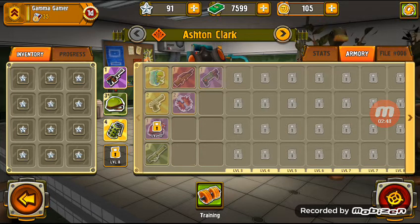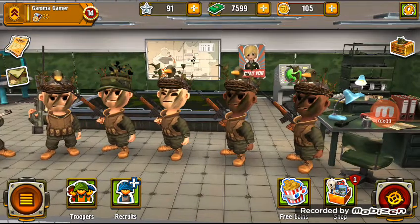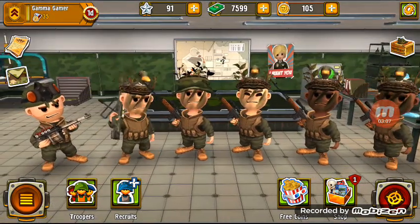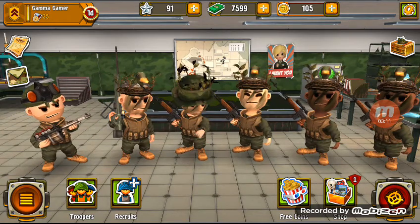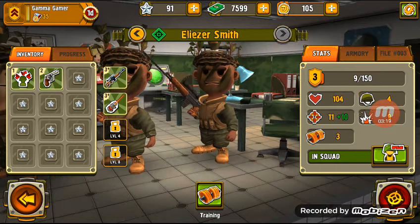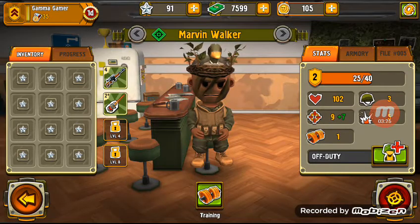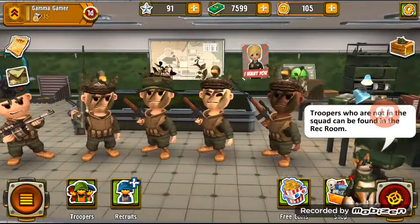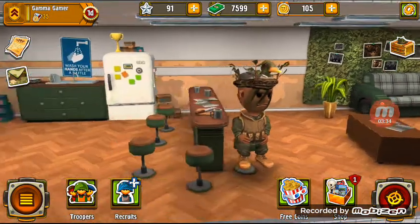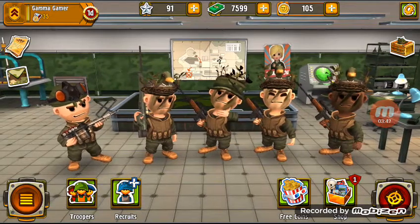Now that that's all over with, we can continue with the mission. We have our troopers, and I was actually thinking, because I have my account connected to Facebook on this, I probably could just take out a sniper and then recruit my guy into it. So what I was thinking, we could just take out my lowest, which is him right here. Take him out. Now that we have one space open for our guys, we can go battle now.